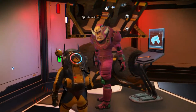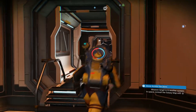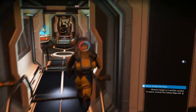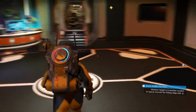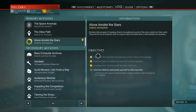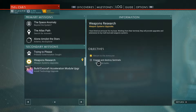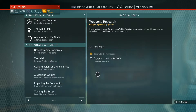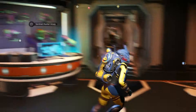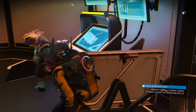Here we have the Exocraft Terminal. You follow these to get all three of the Exocrafts, which I'm just going to show you now. There's not been any more changes at the moment. I've got a mission for this guy, the Weapons Specialist. It says engage and destroy Sentinels - you have to kill eight Sentinels, which you think is quite straightforward. But I've killed so many and the number stays at zero, so I've put that on hold for now.